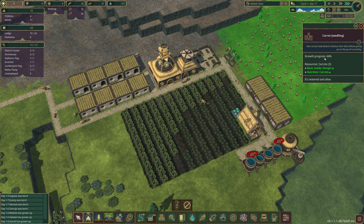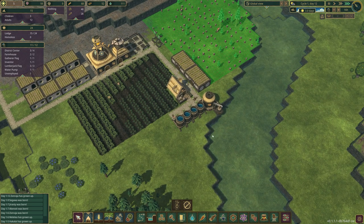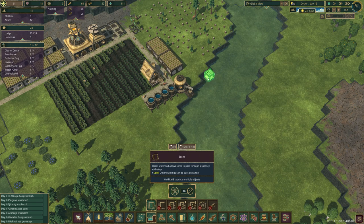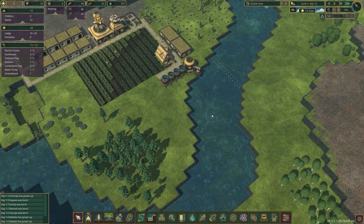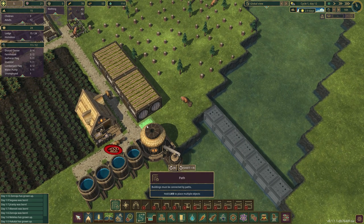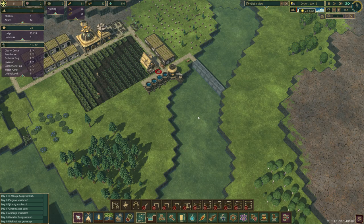We have a problem - the alarm's going off. We have a drought in three days so we need to prepare. I'm going to try quickly to get a dam built along here so we can collect the water. If we get the dam built we can raise the water level of this river so it will last longer during the drought.